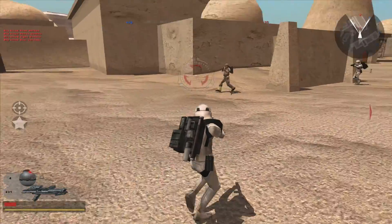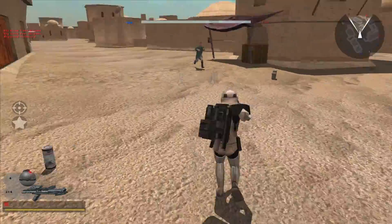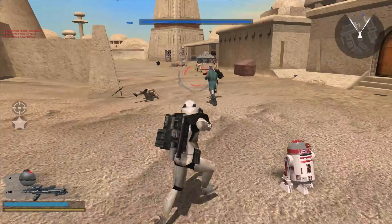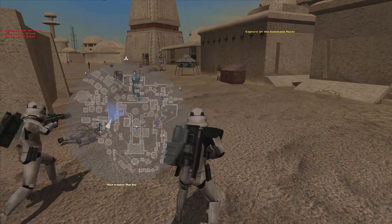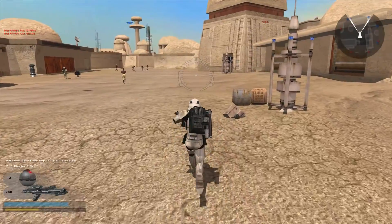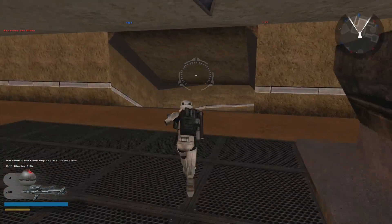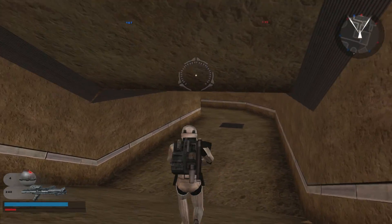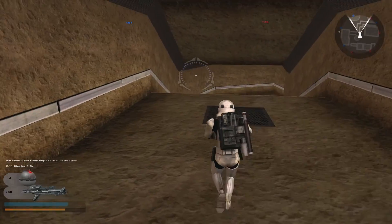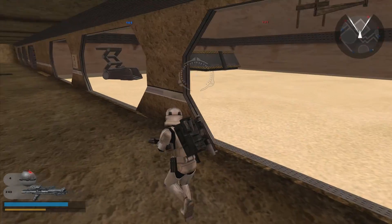I want to try and find the Cantina because it looks really cool in this mod and there's some neat stuff going on in there. Let's pick up a little health and then try to find it. I think the Cantina is in the top left of the map — it's been a while since I played this mod. Let's take a little detour through the spaceport. Right now we've got a decent lead in reinforcements and a decent number of command posts.